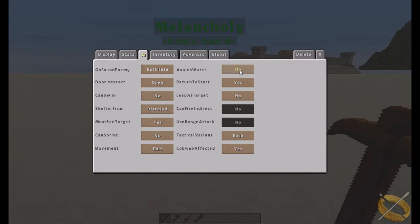'Can sprint' controls whether they run or just walk. 'Avoid water' means if you have NPCs wandering into water, enabling this will cause them to generally stay on solid ground. 'Return to start' means if an NPC gets stuck and can't go anywhere, after a certain period of time they will automatically teleport back to their starting position. 'Leap at target' controls whether they leap or just run at the target when entering combat.